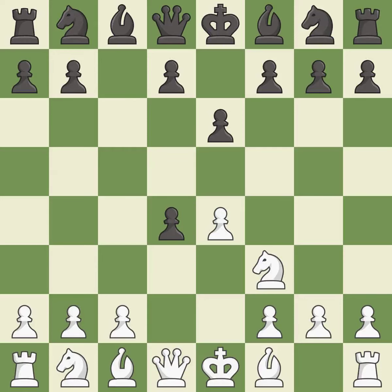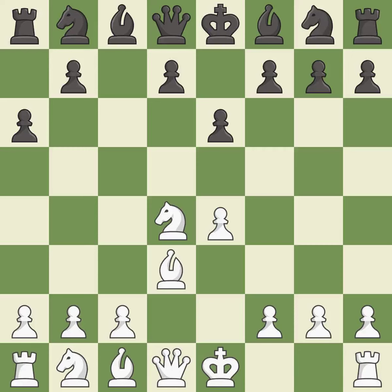Cxd4 gives black two central pawns versus one central pawn for white. Nxd4 recaptures the pawn and activates the knight in return for having one central pawn versus black's two central pawns. A6 prepares for a b5-pawn push to gain space on the queenside and stops the white pieces from using the b5 square. Bd3 supports the e4-pawn; if the e4-pawn ever moves, the bishop on d3 will be attacking black's kingside. G6 prepares to fianchetto the dark-squared bishop to g7, where it will sit on the long diagonal.